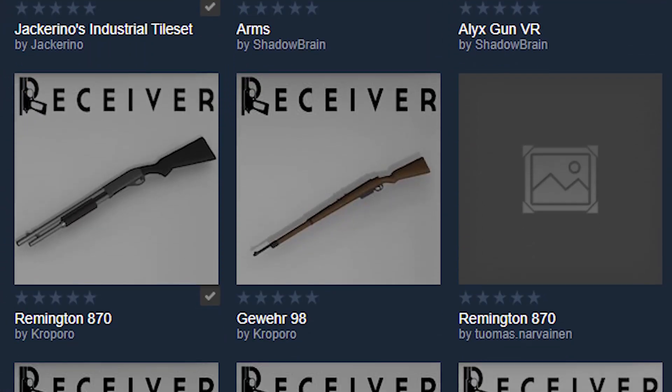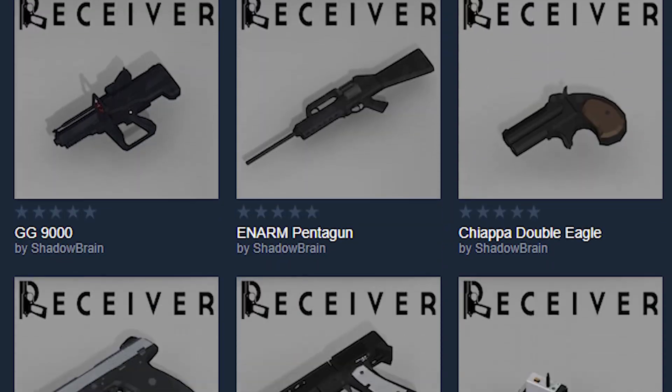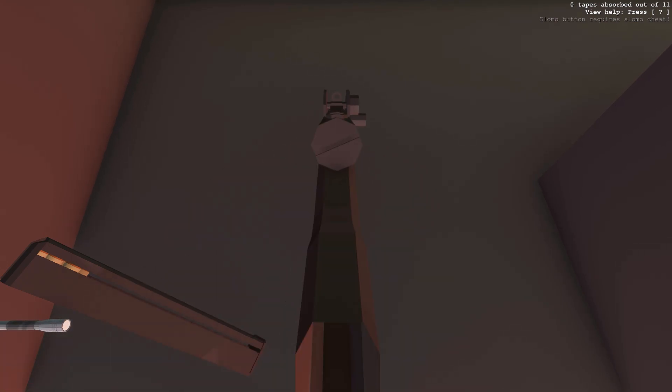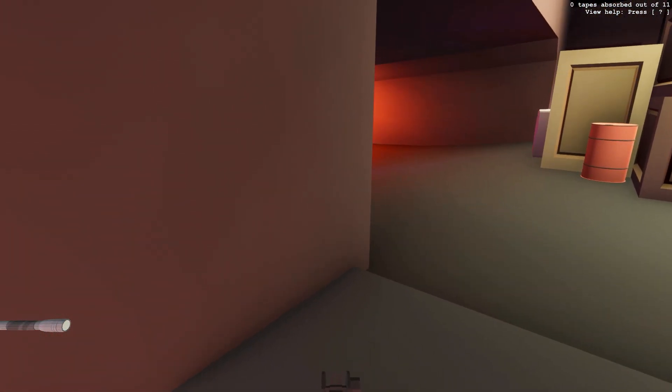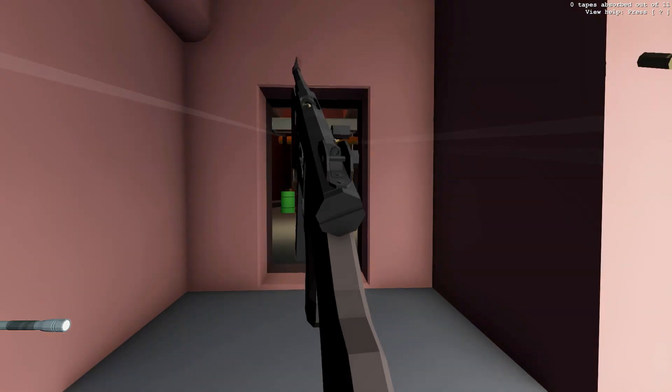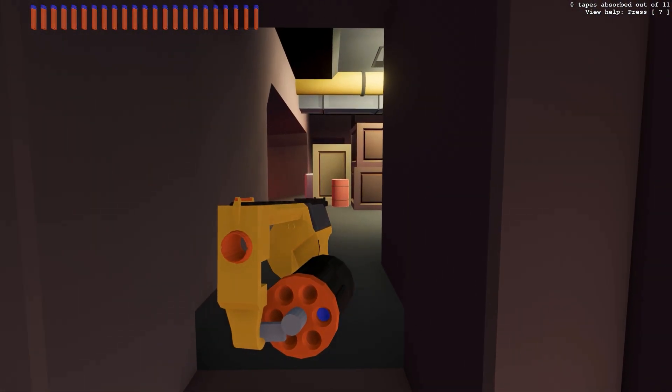That's right, you can now easily play and share custom tilesets, tapes, and even guns. Custom Receiver guns are now only a few clicks away and there's already a bunch for you to play with on the Workshop, including shotguns, rifles, and a nerf gun.